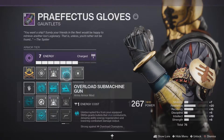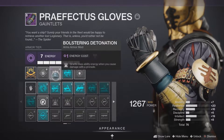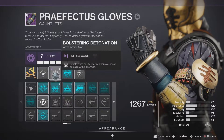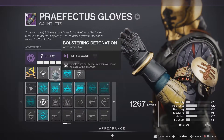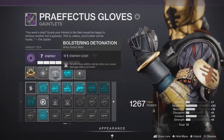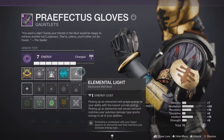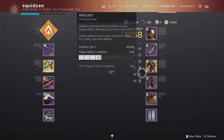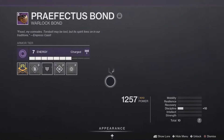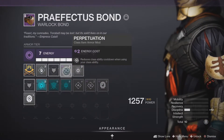With this weapon style, you gain class ability energy when you cause damage with the grenade. Then you can get back your class ability, which you can use next to your ally or teammate to make yourself and them more powerful. Also, there's a mod that reduces class ability cooldown when using your class ability.